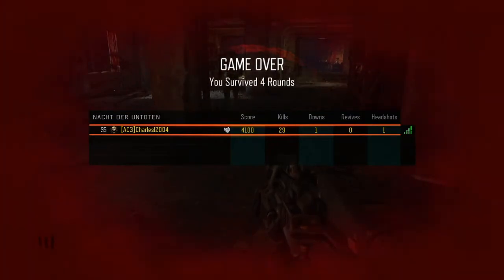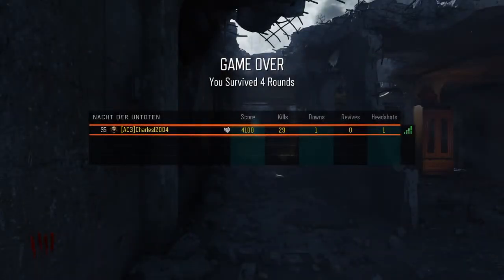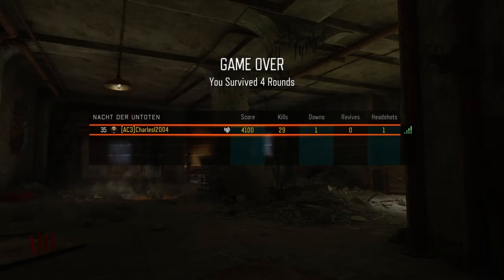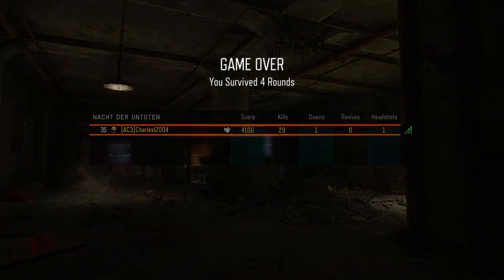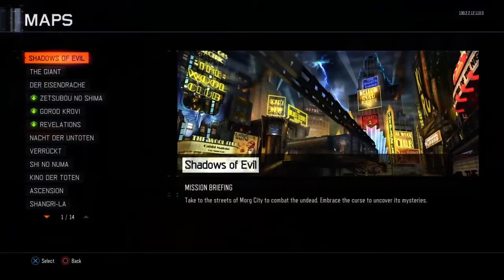After you've wasted all your ammo with the Dingo, you're going to want to die — trust me, this is very important for the glitch. As you can see I'm a pro gamer, made it to round four. After you die, what you want to do is go solo and instead of going on Der Eisendrache like you originally did, you're going to switch things up.